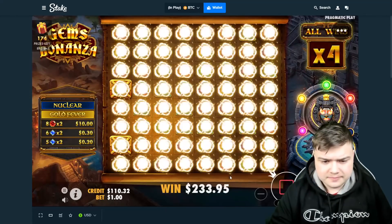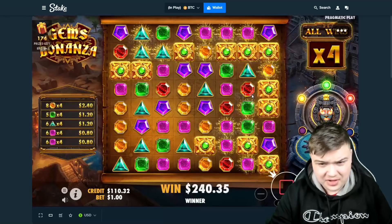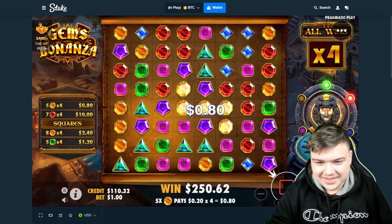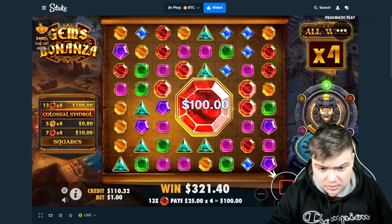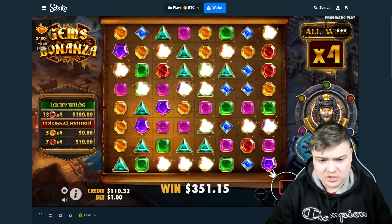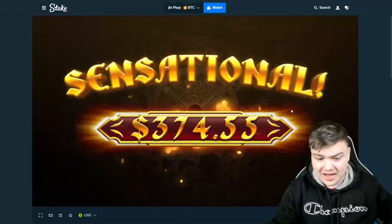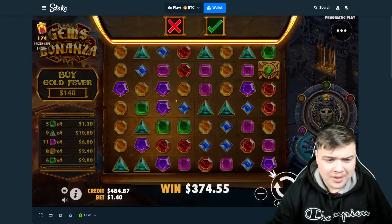Let's see — ooh blues, nice, that's probably the best thing on the board. Pinks or golds? Reds connected — imagine! Colossal again, huge. We're not getting massive connections but good symbol connections which also pays. 375x, we'll definitely take that. Up to $500, we're gonna up the bet size to $140.